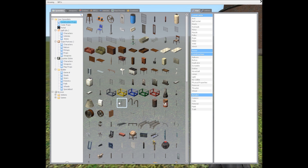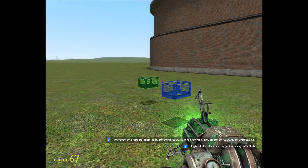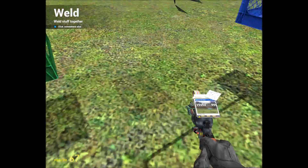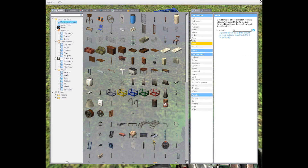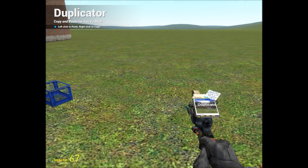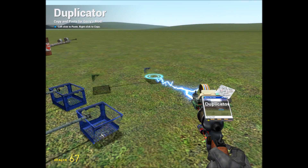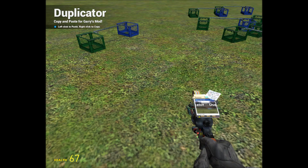Now we've got that — go into your Duplicator, right-click, then Creations, and Save. Now you can load that as one object. There's something else I can't place right now because I don't have it installed.